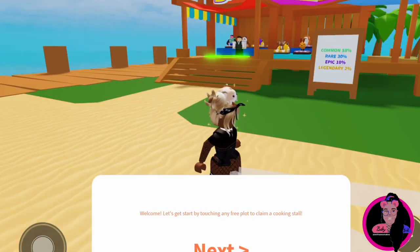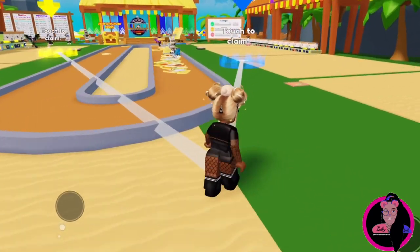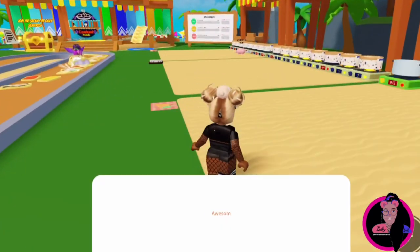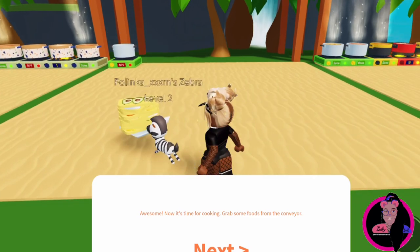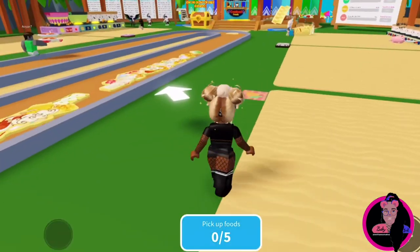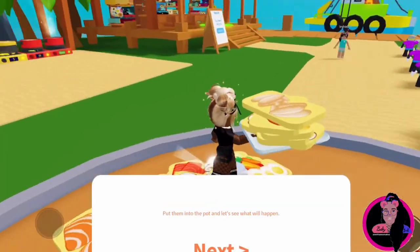Welcome! Let's start by touching any free plot and claim it. Okay, so let's go pick a plot. Tabby's favorite color is blue. Now it's time to start cooking. Grab some food from the conveyor — the conveyor belt is right here. Put them into the pot and see what happens.